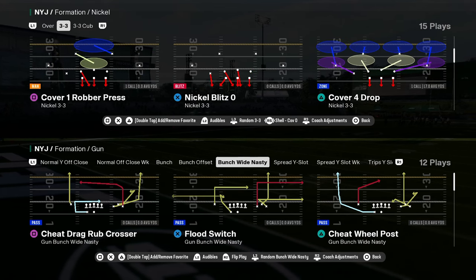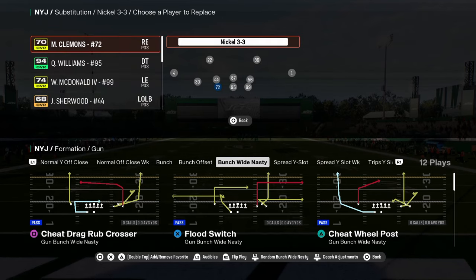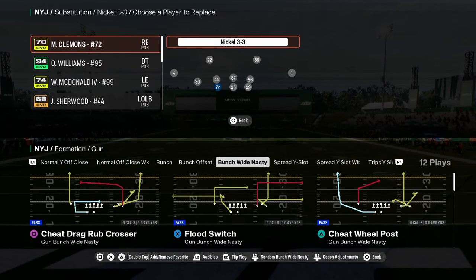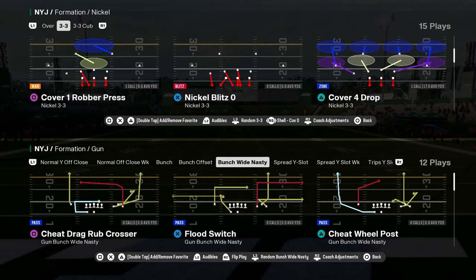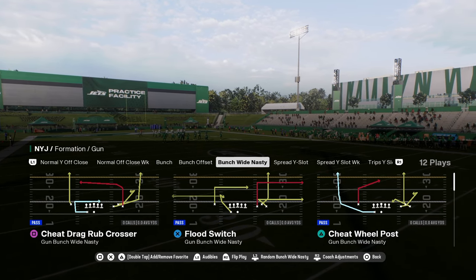In this video, we're going to be breaking down the Munchwide Nasty formation. This is in the Atlanta offensive playbook, and we'll be giving you some combos that I like out of this formation.